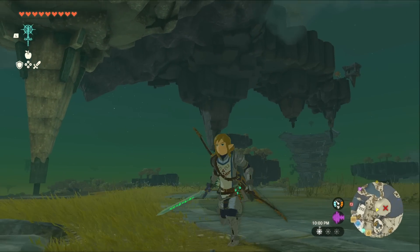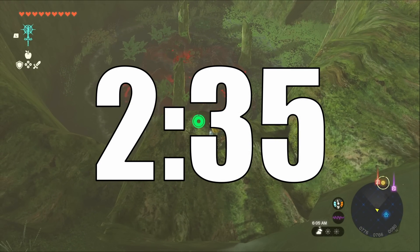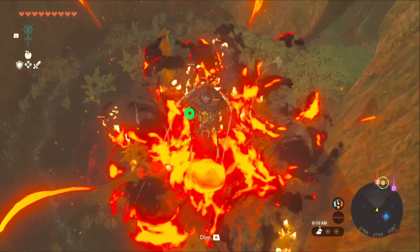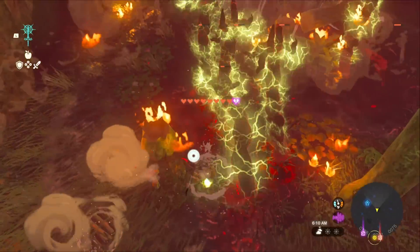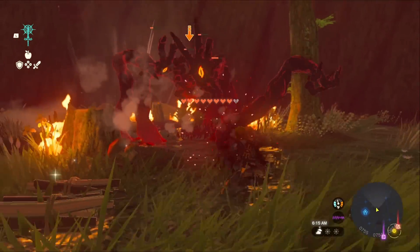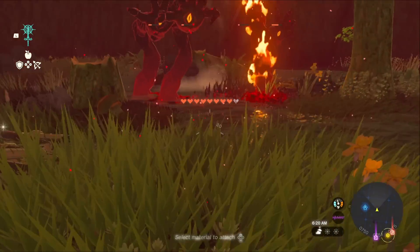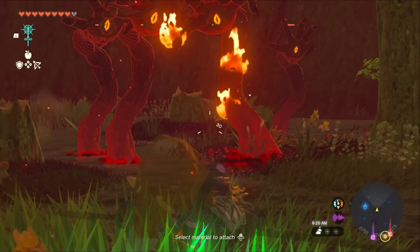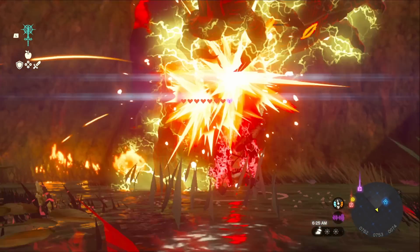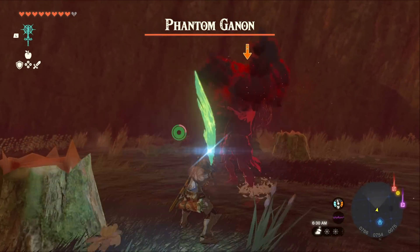Secondly, this is a slight spoiler, so if you want to skip out on this, jump to the timestamp. You can get the Master Sword very early on in the game, not because of its location, but because of the stat requirement needed to pull it from its pedestal. All you need is an additional bar of stamina, meaning clearing 20 shrines and converting all that to stamina. This is actually really good for you since you're going to use it to fly around a lot early on to open up the map. And when you do that, you might stumble upon the Master Sword. I won't say it here — just know, look to the sky.